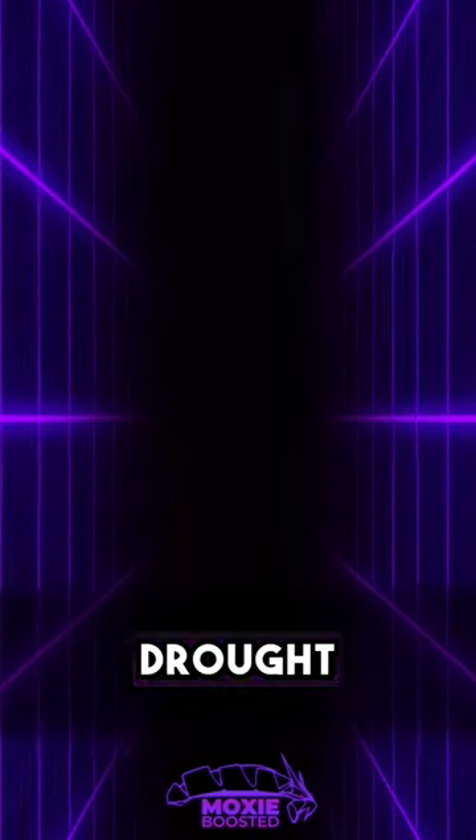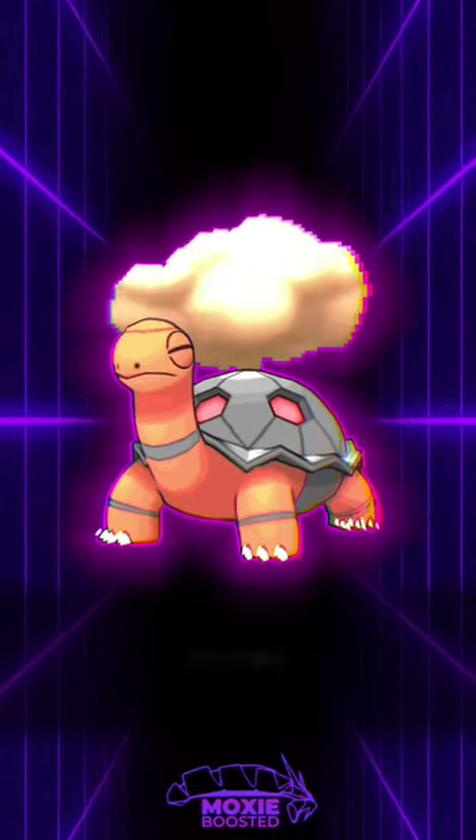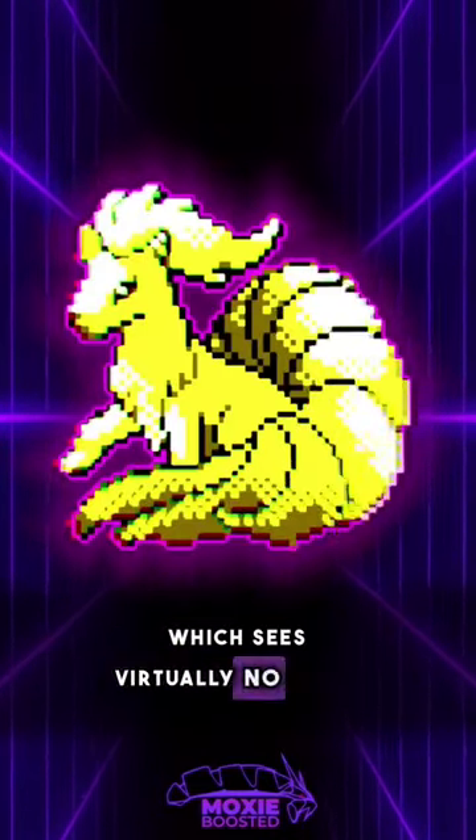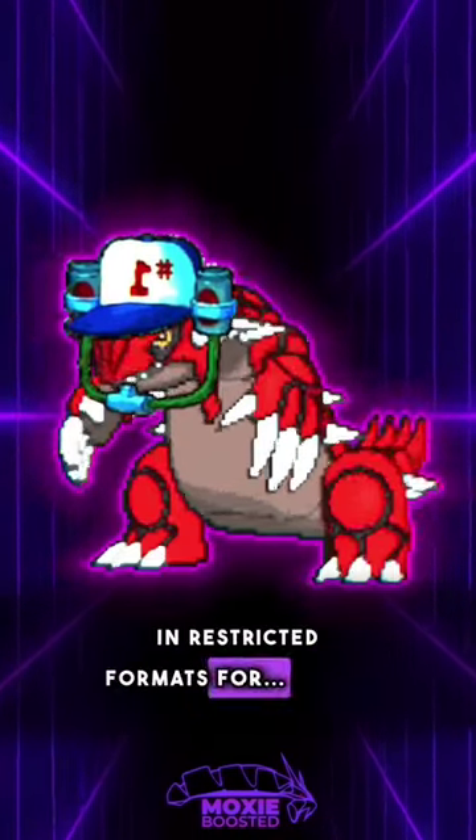The three Pokémon with access to Drought are Torkoal, which has the most popularity for its flexibility on fast teams with trick room options; Ninetales, which sees virtually no usage due to its lack of desirable traits other than Drought; and Groudon in restricted formats.